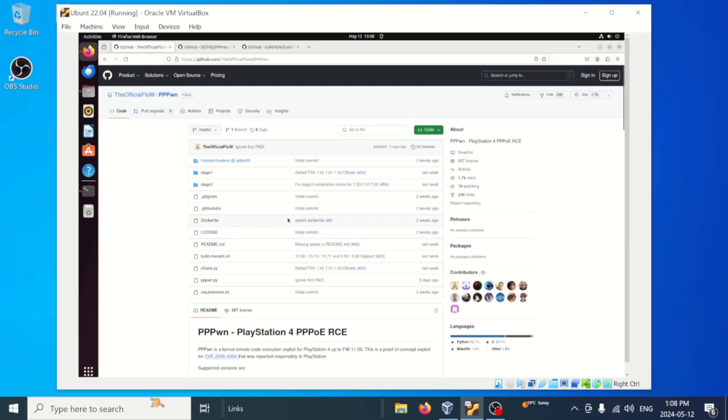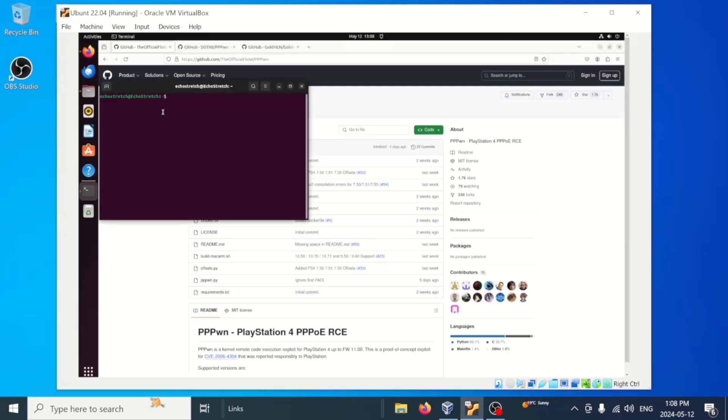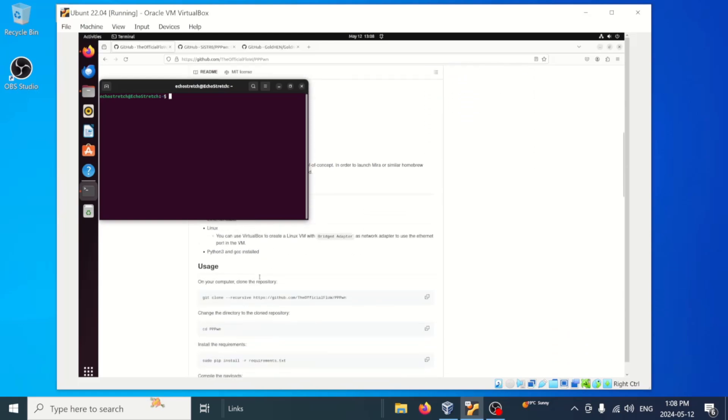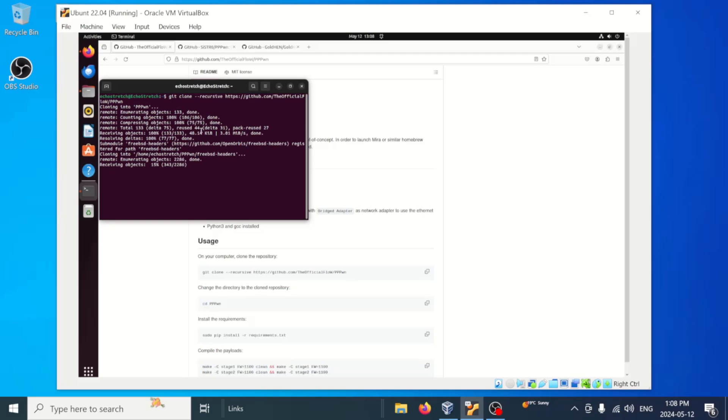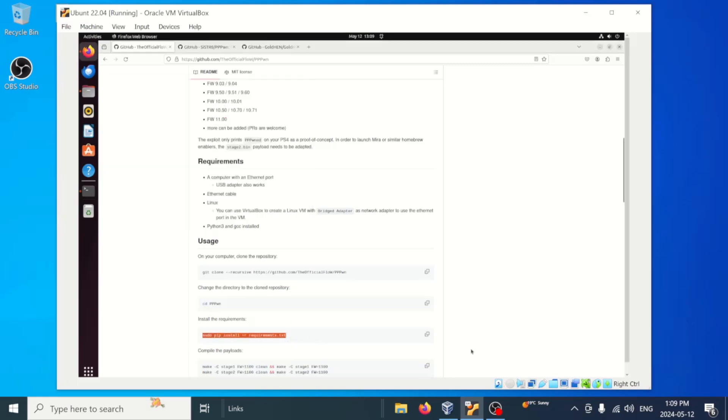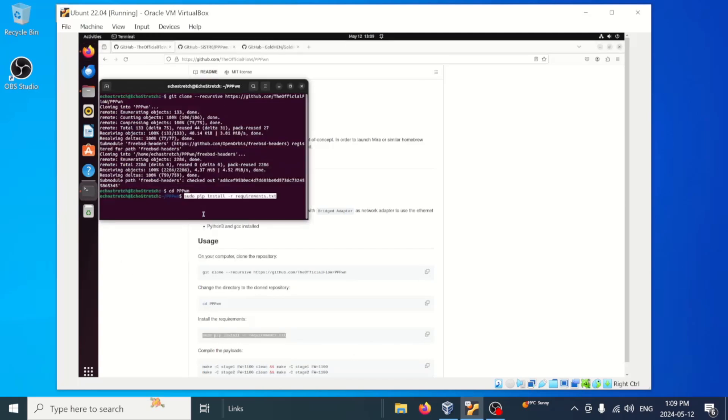I am on the PPPWN official GitHub. We'll go ahead and open up our terminal window and scroll down — there are a few commands we need to type in. First thing we need to do is get the files, so we'll copy that and paste it in. It shouldn't take very long to download everything. From here we'll go into the PPPWN folder — so 'cd pppwn' — and then we'll install the required files. I have the files installed already, so it's probably just going to let me know that they're already installed.